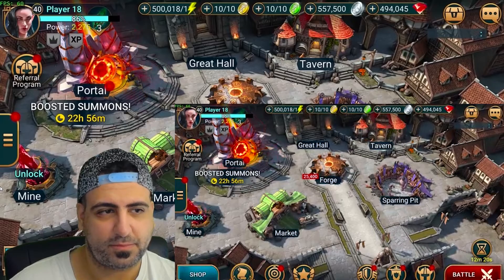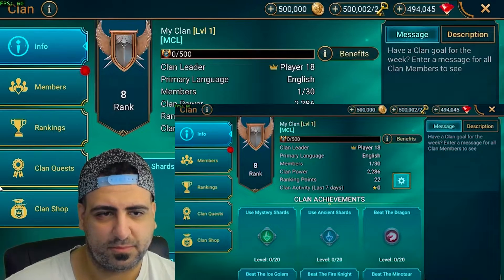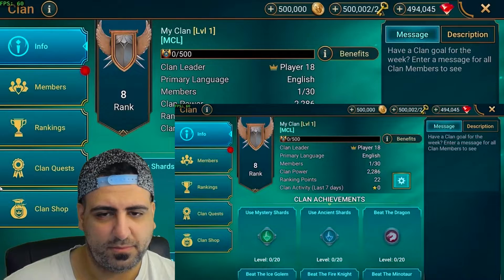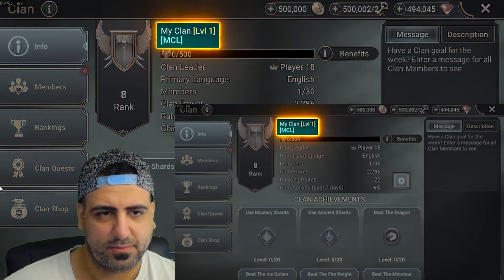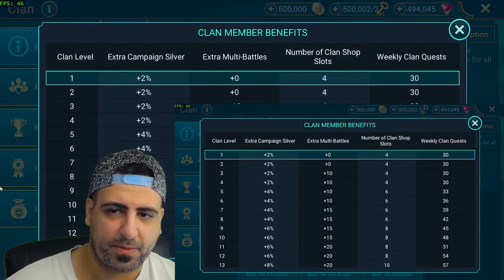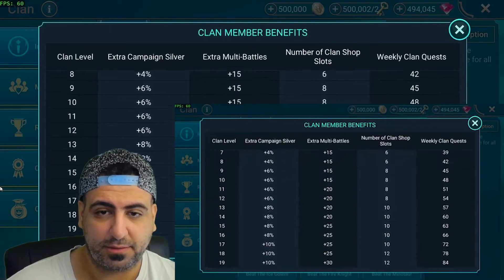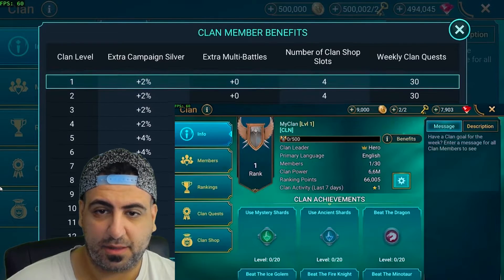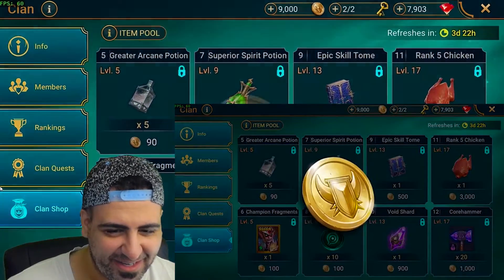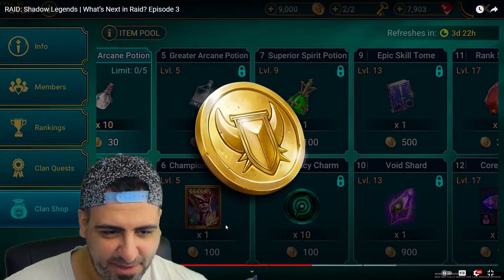Expanding clan-related features is one of the primary objectives for 2021. Introducing Clan Improvements Volume One: all clans will now have a clan level which you can increase by completing different activities. Your clan's level gives benefits like increased silver from campaign stages and extra multi-battle attempts every day. It will also influence the clan shop, which will run with awesome items purchasable using clan gold.